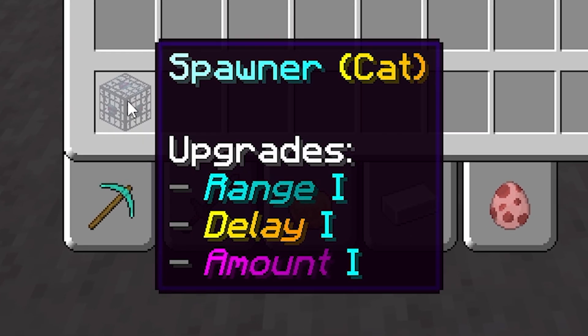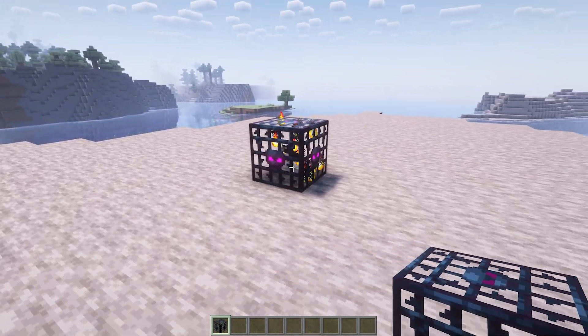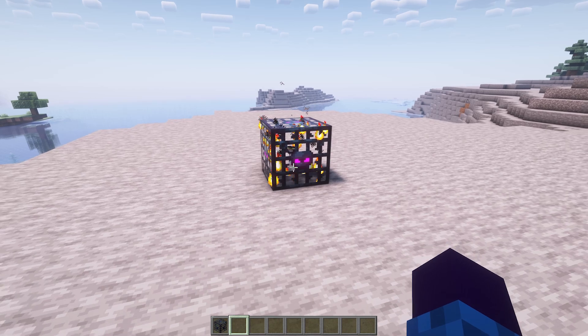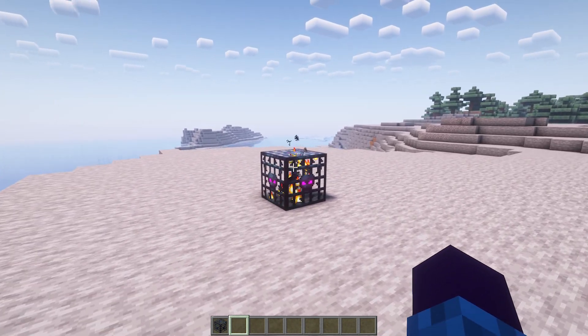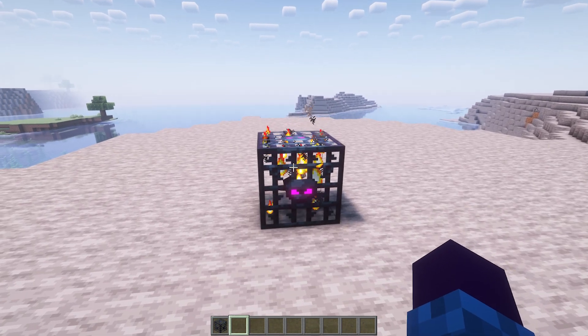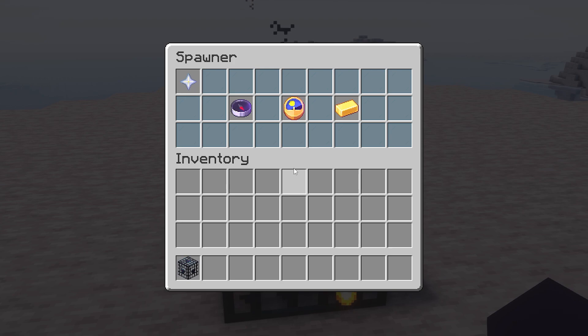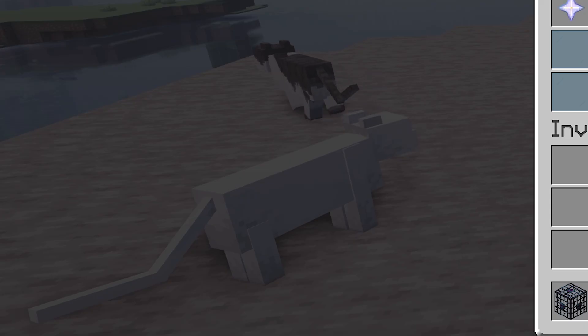Now we are the proud owner of this spawner. You can see that all the upgrades are currently level one — range, delay, and amount have all never been upgraded. When we place down this spawner and wait about 25 seconds, the first few cats will start to spawn. When we right click on the spawner, you can see the delay is currently 25, meaning that every 25 seconds some cats will spawn.